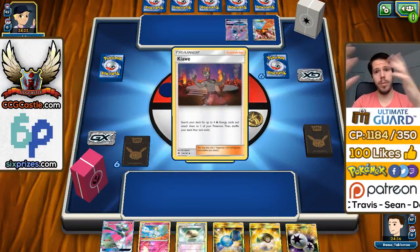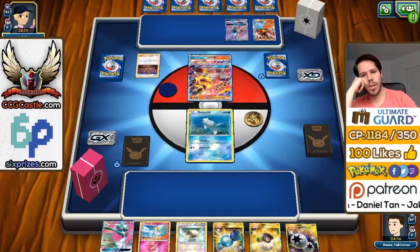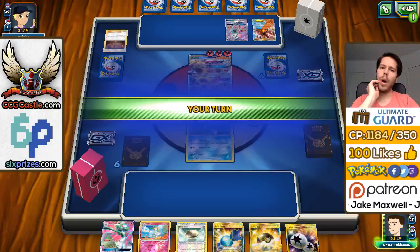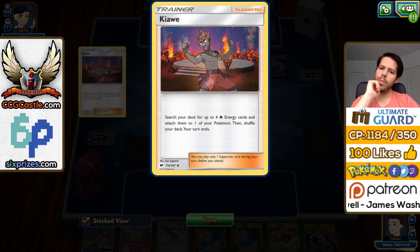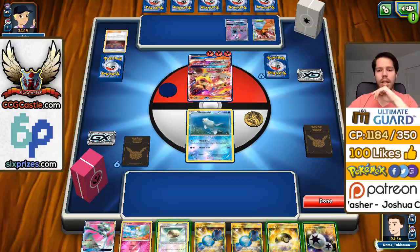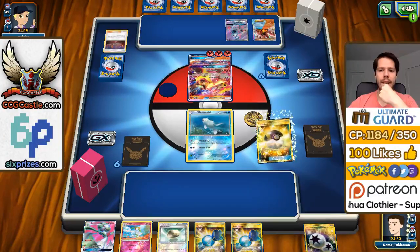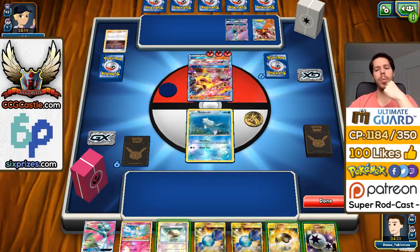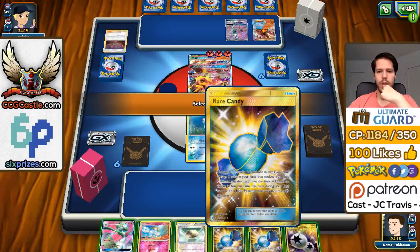But only three energy on Turtonator — why would you choose not to attach all four? We have an okay hand in the sense that we can get a turn-two Gardevoir, but we can't do much else afterwards. I Lele for Brigette here, then I have to cope. I also have to retreat into something I'm willing to sacrifice, which is probably Diancie. I could also attack with Lele to pressure the Turtonator, since he went for Turtonator because it discards energy and makes it harder for Gardevoir to knock it out.